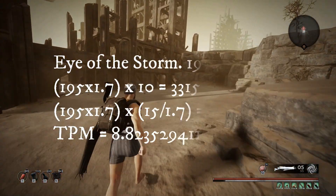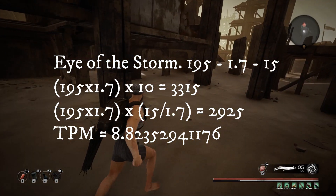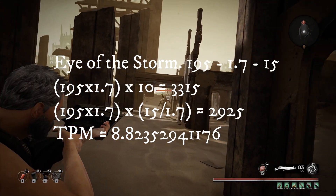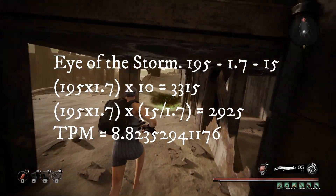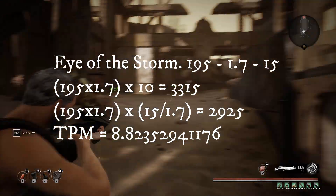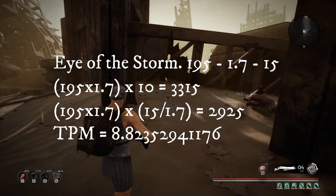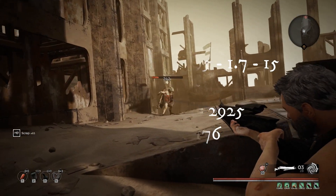Up next is Eye of the Storm, one of the more interesting weapons: 195 damage, 1.7 fire rate, 15 round magazine. Over 10 seconds that's 3,315 damage, and per magazine that's 2,925. Time per magazine is 8.82 seconds - literally just under nine seconds.